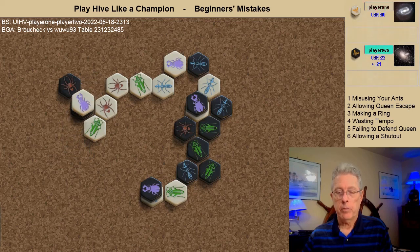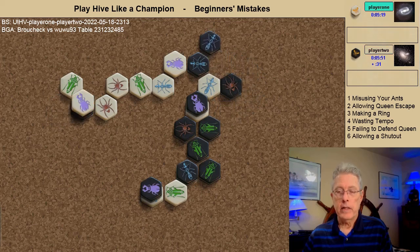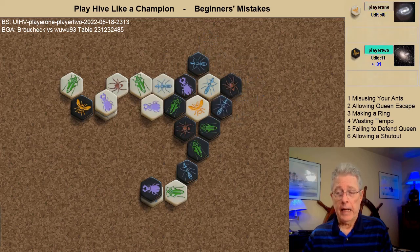Black does that with the black spider. The white beetle probably should have climbed atop the black spider to keep it from doing what it's about ready to do. The black spider moves around, and when it gets to this point the white ant is blocked in. There's a wasted tempo by black but it doesn't really matter — nothing white can do. The beetle takes the setup shot and the black ant takes the kill shot.